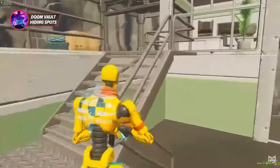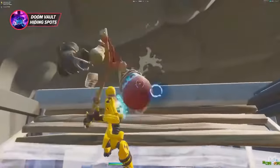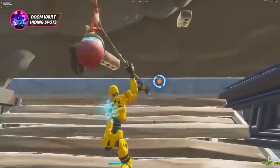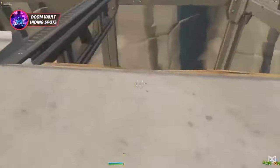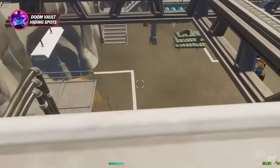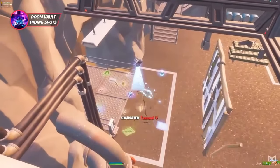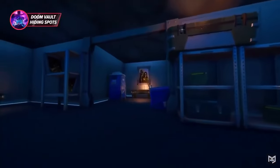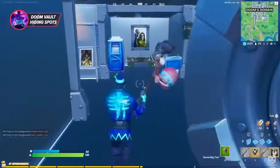Right here, you're going to place a ramp to climb up, crouch into the ceiling, break this concrete edge blocking your path, and you should be able to crouch and walk into this hiding spot. Once up here, break your ramp so as to not give away your spot. Then break the other concrete edge so you have a clear shot on anyone approaching the vault.